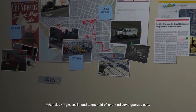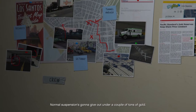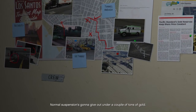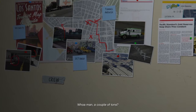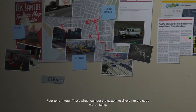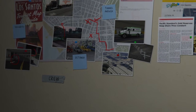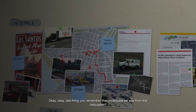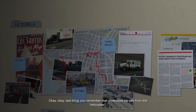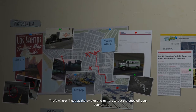What else? Oh right, you'll need to get a hold of and mod some getaway cars. A normal suspension's going to give out under a couple of tons of gold. A couple of tons? Four tons in total — that's what I can get the system to divert into the cage we're hitting. Okay, last thing. You remember that underpass we saw from the helicopter? Well, that's where I'll set up the smoke and mirrors to get the cops off your scent.